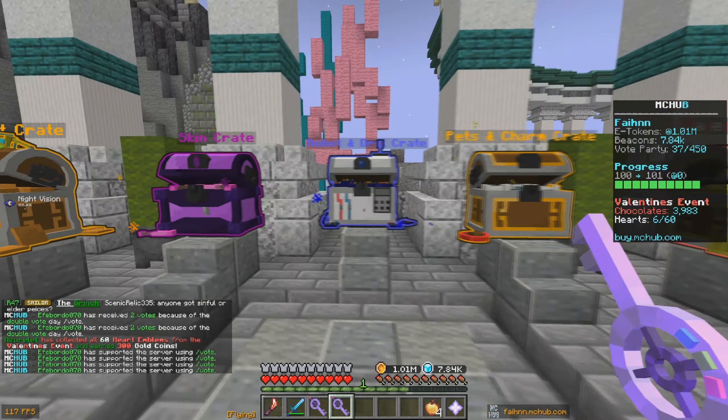We got a reactor scythe, a deep rock chest plate, and then the last crate — wait, did I get something good? Everyone's saying we got Poseidon's Wave skin from a skin crate. Let's check what it does — yo, we got Poseidon's Wave and the rarity is godly. Someone in chat is saying this skin is worth 30,000 gold coins.